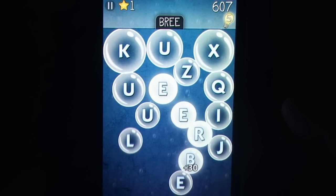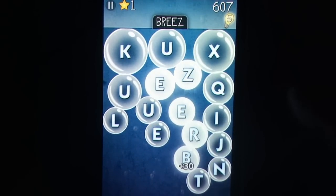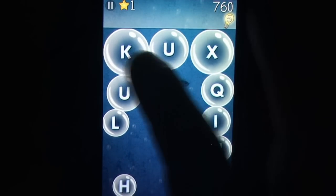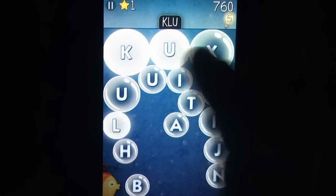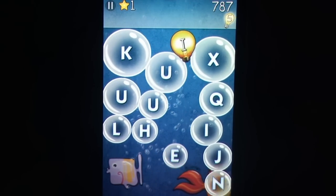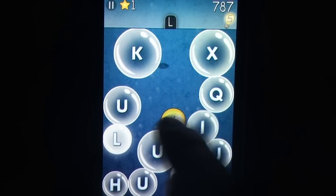During play you'll uncover power-ups that aid or hinder you, triggered by using that letter in a word. This is how stars are obtained. Each new mode of play or level is only unlocked when a certain number of stars have been collected. A few stars will show up in each game you play, but be quick to tap them and use them in a word, for they fly off the screen quickly.